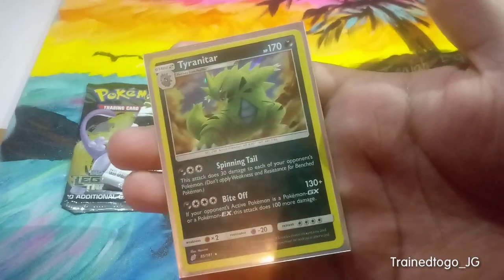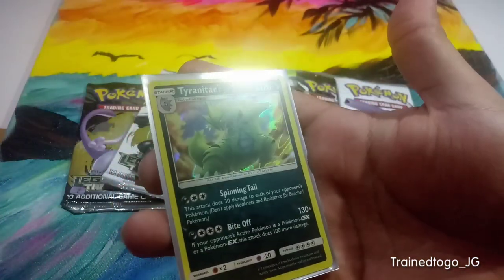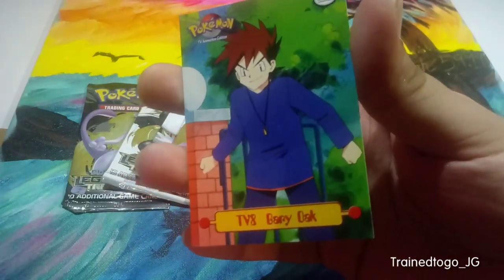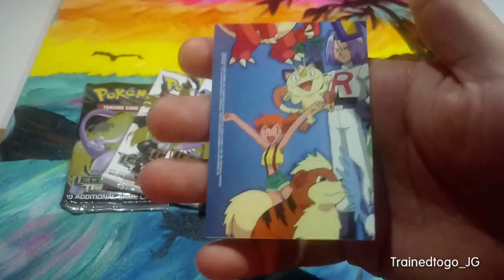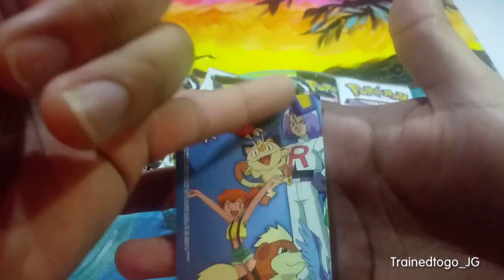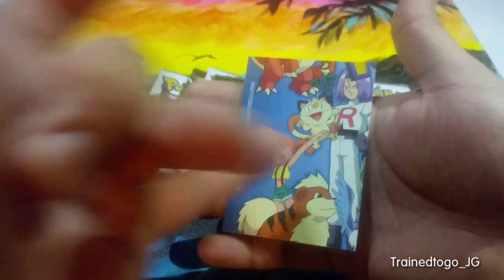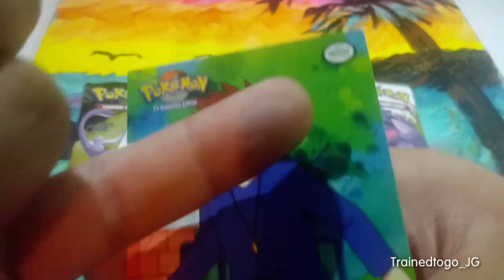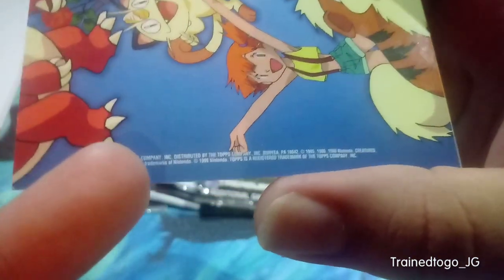She also hooked me up with this Tyranitar — he looks like he's surfing through the desert, which is really cool. And she threw in this as a freebie: it's Gary Oak. Shout out to SpongeBob! On the back it's cut off on the edges, but it actually forms part of a bigger image — almost like a puzzle piece. If you collect all the different cards, they form one big image. This was official Nintendo product from the 90s, also a product of Topps.